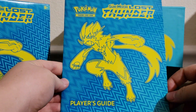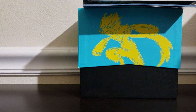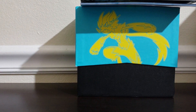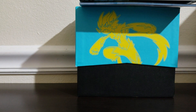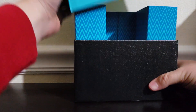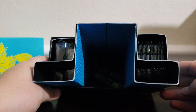We got the booklet as always, player's guide, same as always. Let's look at this poster — looks like we have Suicune, Lugia, Solgaleo, and Celebi. Cool stuff. I think this comes with eight packs if I'm not mistaken.